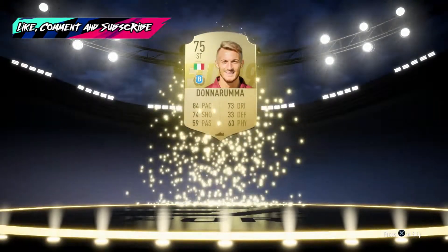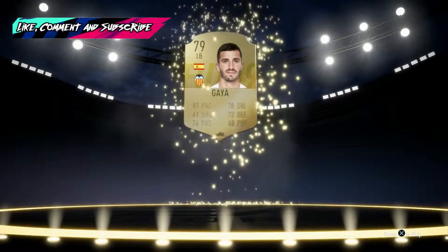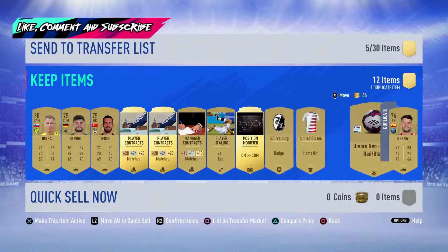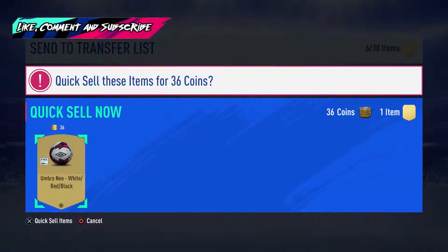Still no boards. It's a Donnarumma - not the goalkeeper. We get Vestergaard as well - another Premier League player but no good to me. Come on, we've got to get a board. No board again - Gaia in this pack, good pace but not useful for our squad, no Premier League players again. No board again - Bursa, nice and high rated for an SBC or something like that. We get Burnout as a duplicate as well - I think he's going for quite a bit at the moment so he can be sold.